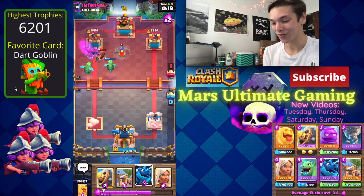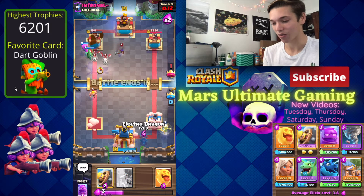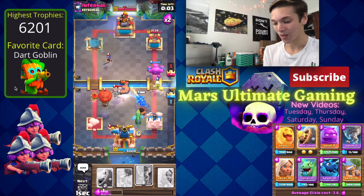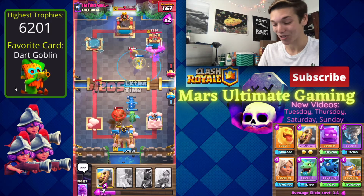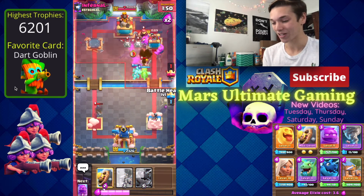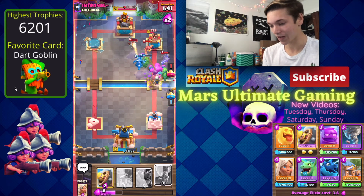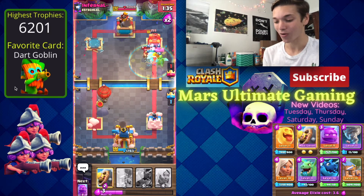We'll get rid of that Musketeer, get the heal on our Baby Dragon, and get rid of those Skeleton Dragons. This is where Elixir Golem is so dangerous — we can go in with another Baby Dragon on the left and maybe even get a push going on the right. We do take out his tower on the left, and now look at the other push we have on the right. He has a Balloon coming in but we have the E-Drag playing defense. I even missed the Tornado, and if I win this game that just shows you how busted Elixir Golem is.